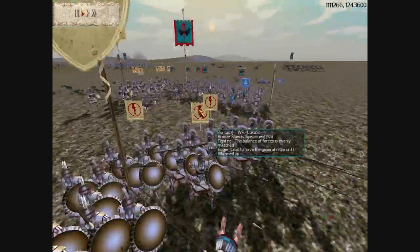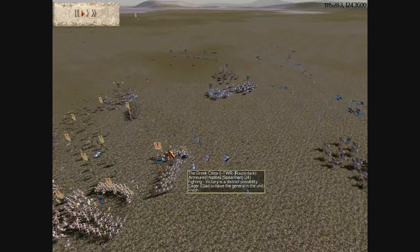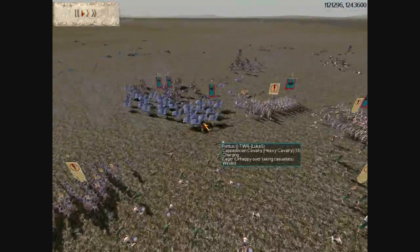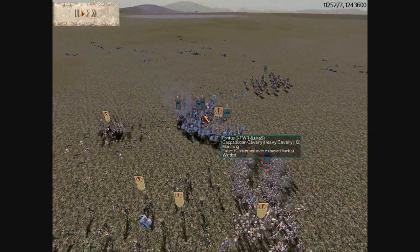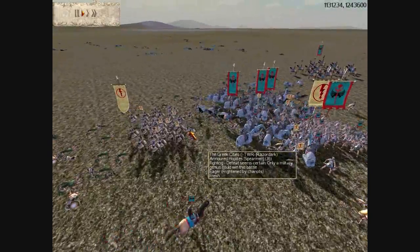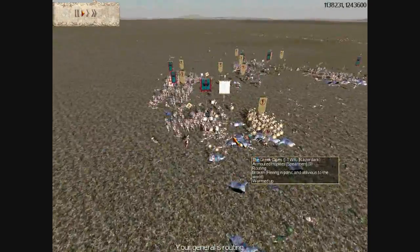Even though my troops are statistically superior, his archers are shooting the backs of my infantry while his cavalry constantly execute hammer-and-anvil strikes. My general unit just gets smushed by all that cavalry, so I send in an armored hoplite unit to save him — it kills maybe one or two horsemen before Julius quickly retreats all the rest of his horsemen. Very good move by him.